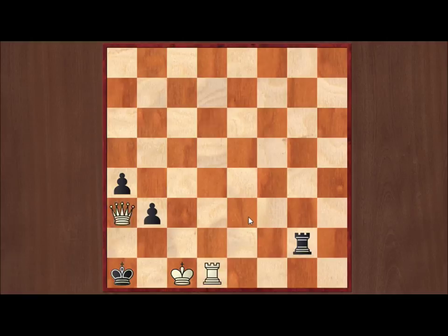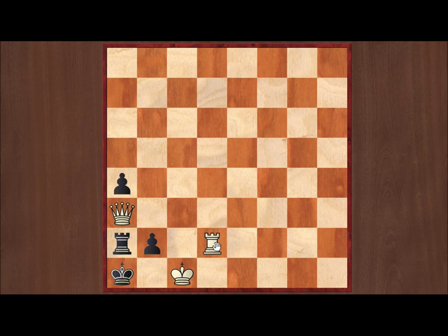There's one last thing we have to look at. In this position, instead of taking, black can also play b2 check. And now if you go queen takes, rook takes, rook takes, this pawn comes up and we can't win — it's going to be stalemate.